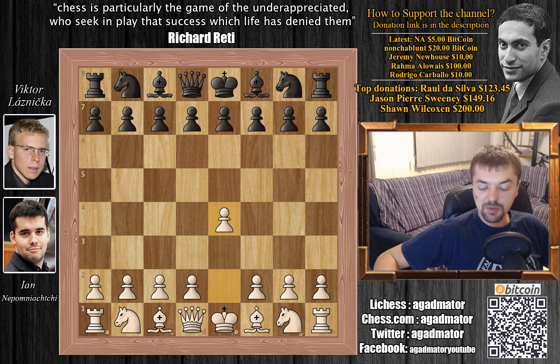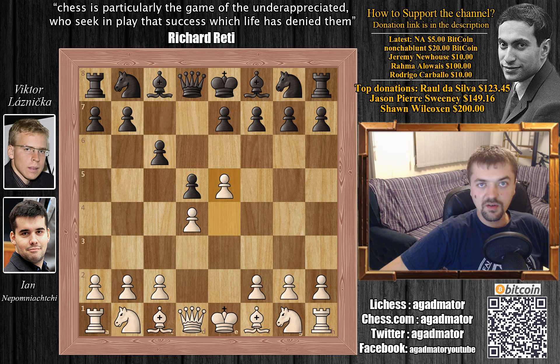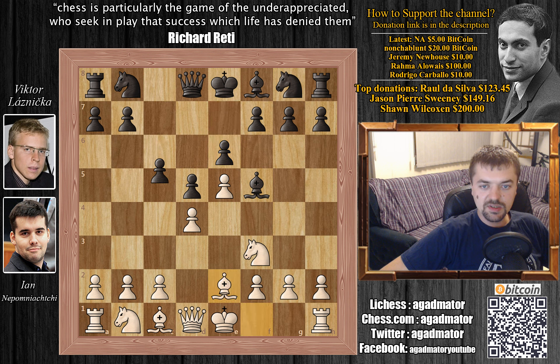Nepo has the white pieces and he plays e4. We have c6 by Viktor — the Caro-Kann Defense — d4, d5, and e5, the advanced variation of the Caro-Kann. Bishop to f5, Knight to f3, e6, Bishop to e2, c5, now Bishop to e3, c captures, Knight captures, and the Knight to e7.